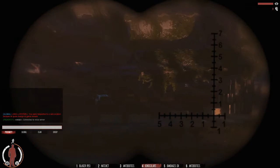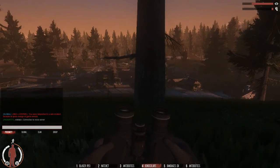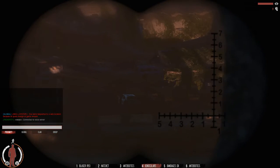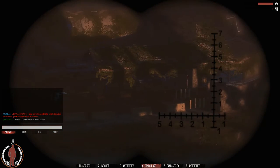Grenades are now working and will be spawning in the game, which is interesting. Grenades, chemlights, and flares will now attract zombies. That has been something they've been saying they were going to put in for a while, and I'm glad they actually got around to it now.